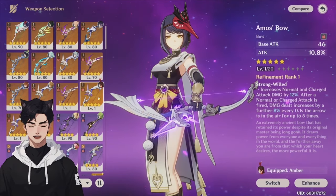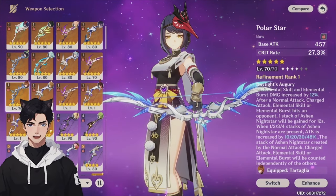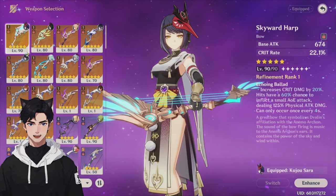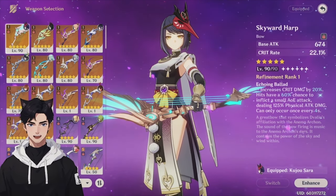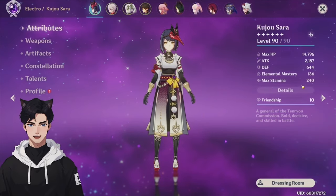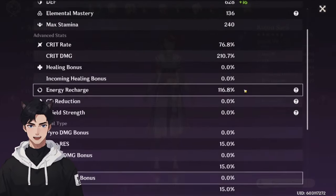For five-star options, the Amos' Bow is great with high base attack, attack percentage substat, and increased charge attack damage. The Polar Star is okay with a crit rate substat and high base attack, though you'll need to weave in normal attacks to maximize its passive. One of the best options is the Skyward Harp — amazing on her with a very high base attack, crit rate substat, and additional crit damage from its passive. My Sara has 2,187 attack, 136 elemental mastery, 76% crit rate, 210% crit damage, and 116% energy recharge.